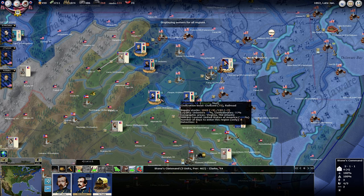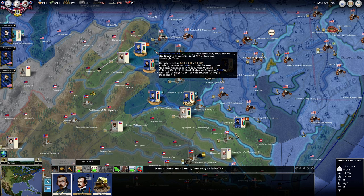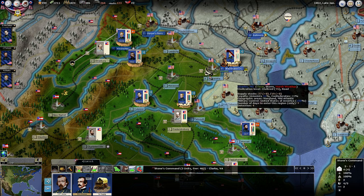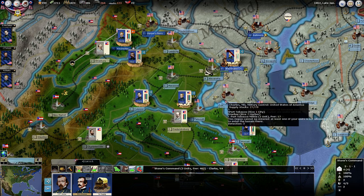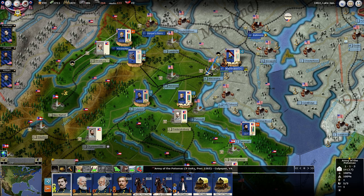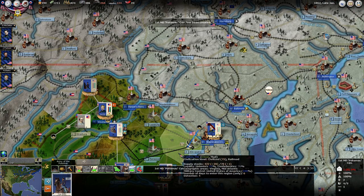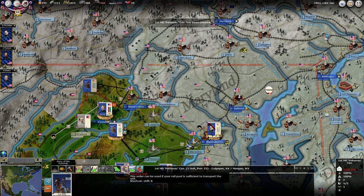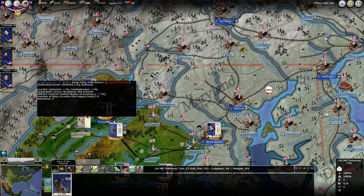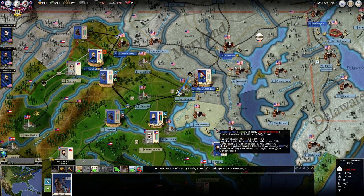So what are we looking like for military control? That's 100%, 100%. I like to have this up above 75% to prevent the Confederacy from being able to move supply through. I'm going to take one of these cavalry regiments and bring him around here by rail, see if we can get in there real quick. That'll let us start scoping out what's going on over here a little bit. I think we need to get a good cavalry scouting force going on here.